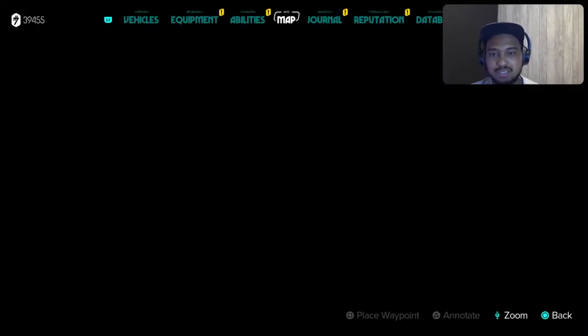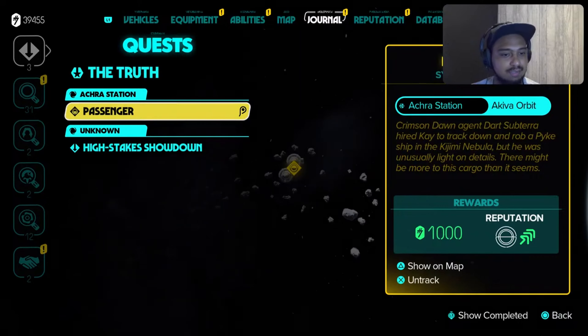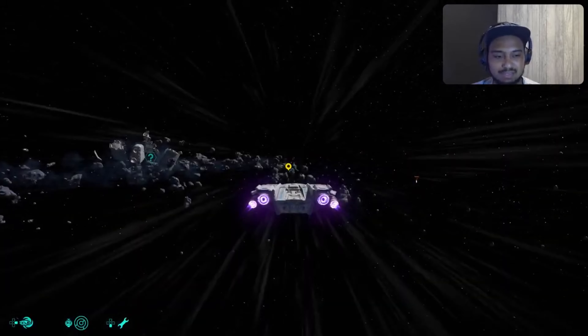Head on to the quest. If you don't know what the quest is, I should probably show you guys — it's the Passenger one. Crimson Dawn agent Dart Super Terror hired Kay to track down a Robo Pike ship, but he was unusually light on the details. There might be more to his cargo than it seems. Let's go see.